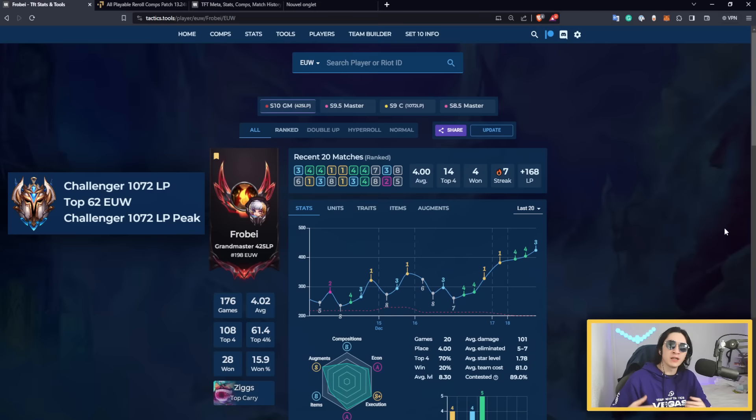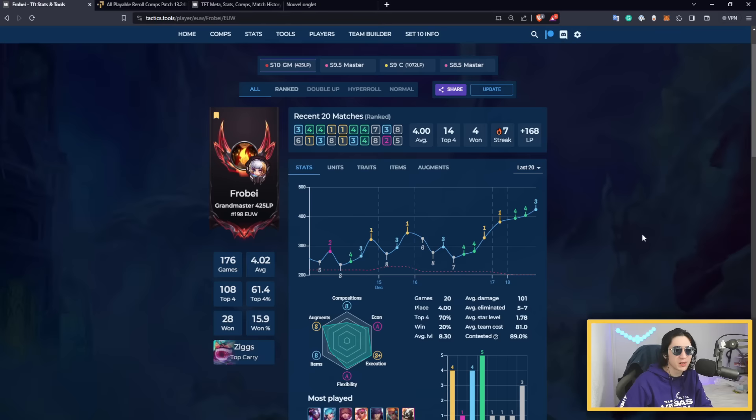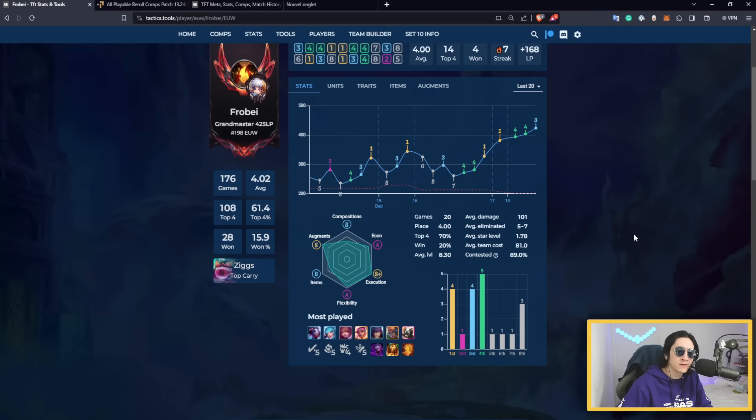By the way, if you don't know me, I'm usually a Challenger player but I've been in Vegas this year, so I'm on a slight delay reaching Challenger — but as you can see I'm really close, about 75 LP away. In this meta you can play very flexibly: re-roll comps, fast-eight comps, and more, because there are a lot of playable options. The key is knowing exactly when to go for each strategy.